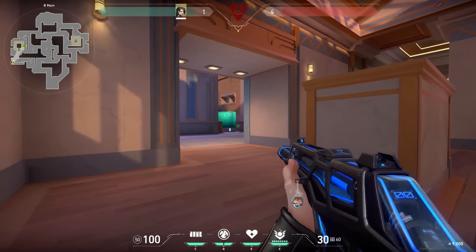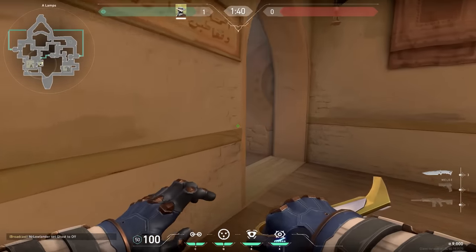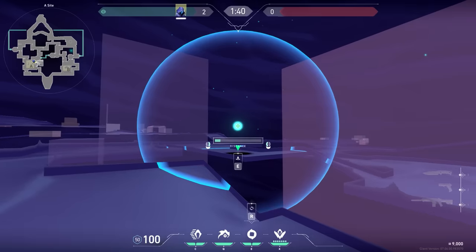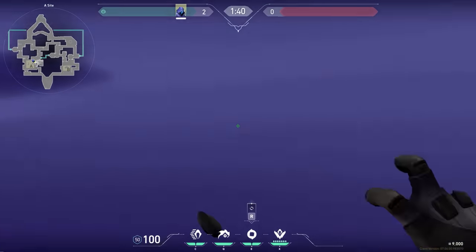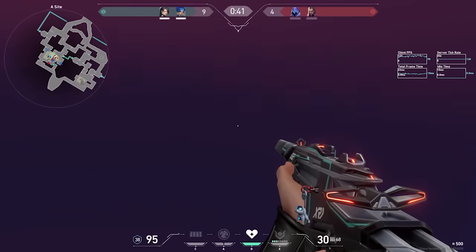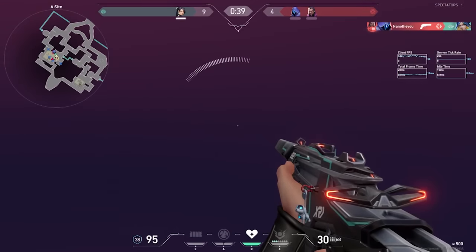By now we all know the Cypher-in-the-cage TikToks - sneaky Cypher players chilling in a small part of their cage. Well I've got good news: you can also do this trick with Omen. Here on Bind, place your smoke over here - it looks a bit like you smoked off lamps and the enemies might not expect it. Look at the clip from Player Indo 10.